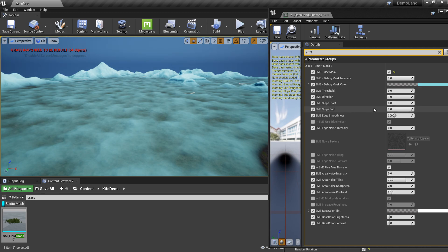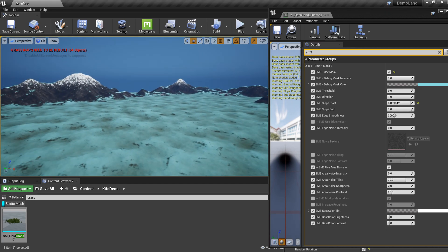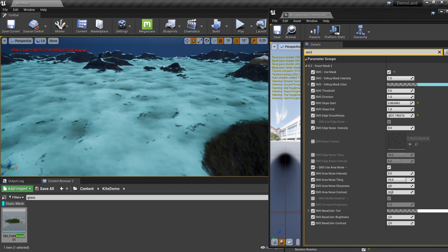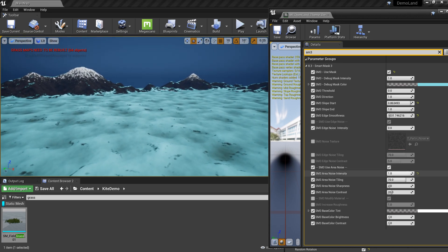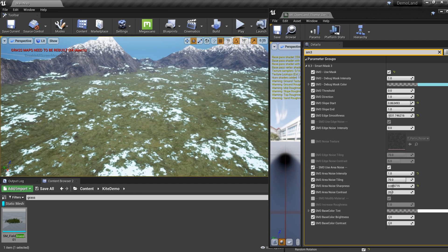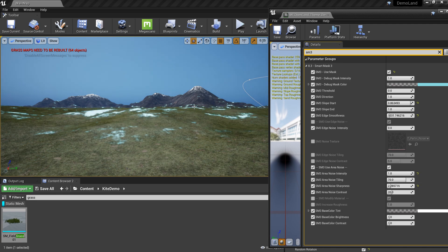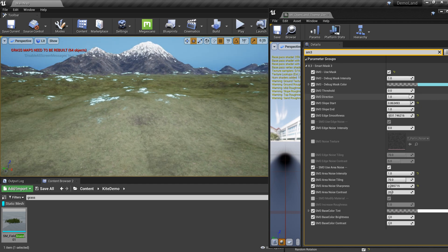I need to select only the flat ground area — quite easy. I'll crank up the slope control to select only the flat areas. That's about right. You can tweak this value to get the feel you want. I'll reduce edge smoothness because I don't want to smooth anything right now. Then I'll use Area Noise here as well. I can play with sharpness and contrast values to get the look I want.